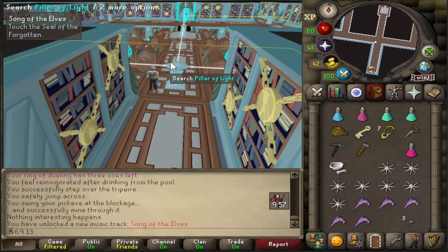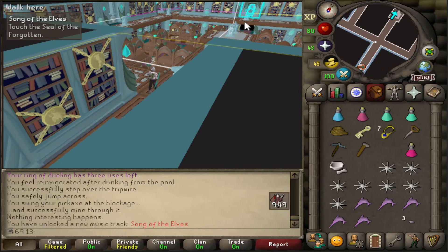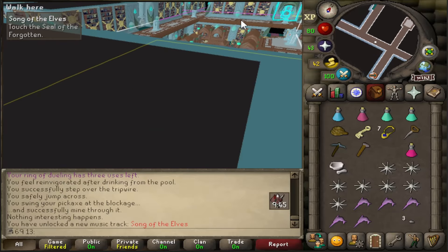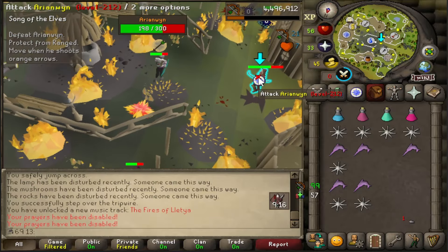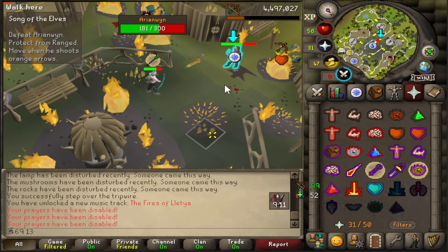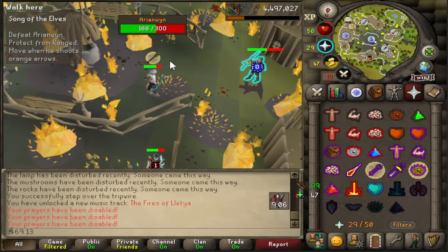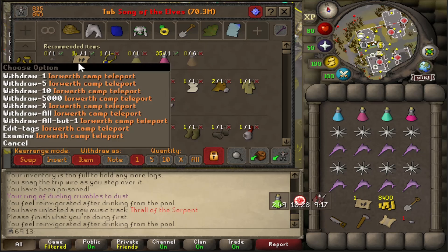The one time I've done this quest in the past I had access to stamina potions - I do not have access to those yet on this account, so this bit might take quite a while. Let's go! Dodging attacks - these Tirannwn camp teleports have been amazing during this quest.